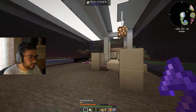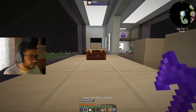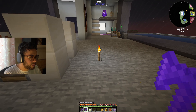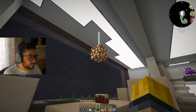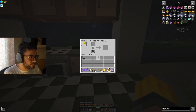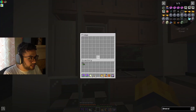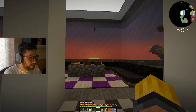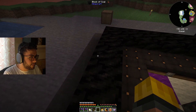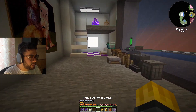Let me give you a tour of my house. Here we have our nice table with some cake. This paxel automatically places torches with a right-click — I ate too much cake. We have our Chandelure — pretty nice. We have our kitchen, and I got some potatoes in here. You can never have enough potatoes; we have lots of kitchen cabinets and two refrigerators.